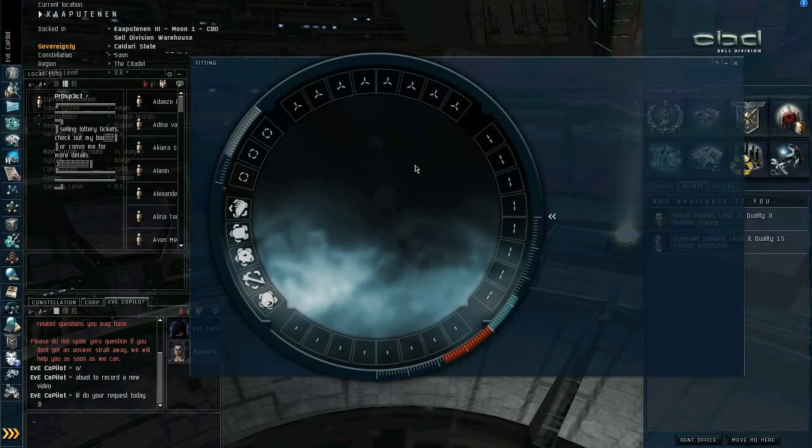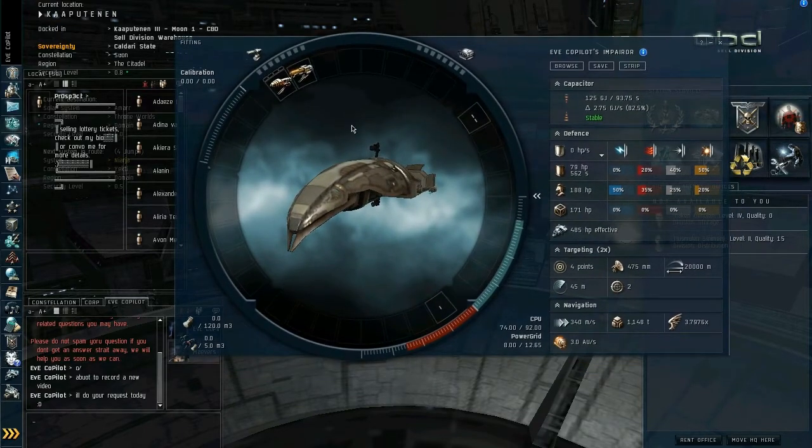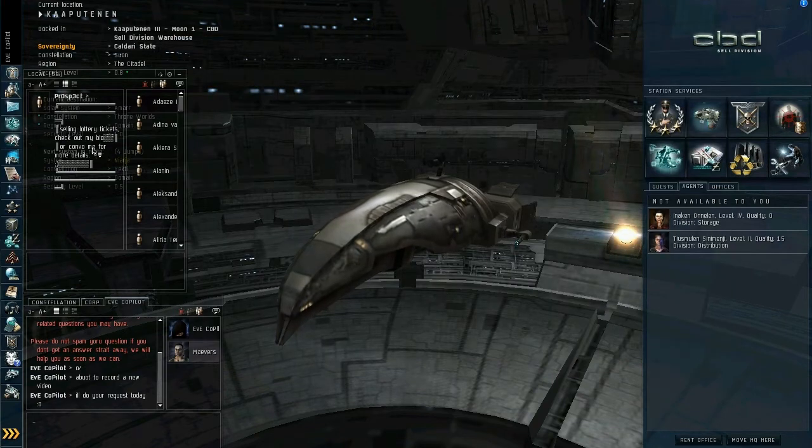Fitting is for your ship. You can use it to add and remove modules to your ship. We will do a fitting tutorial for you soon that will cover the basics of fitting for each race of ships.